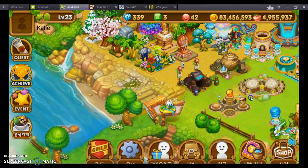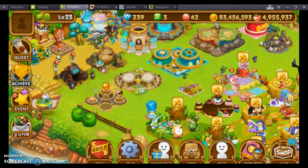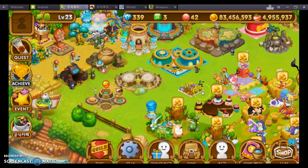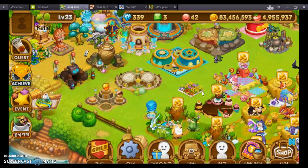Hi everybody. I wanted to show you how to use green gems. I only have three, so I can't really use them on very many people. You can only use them on other people — you cannot use them on yourself.